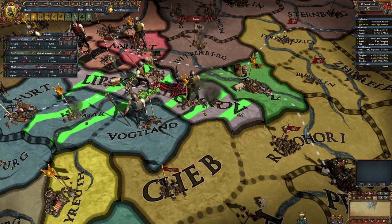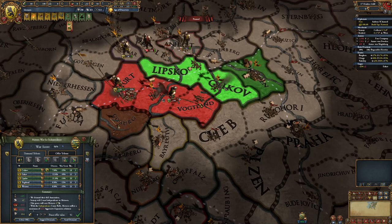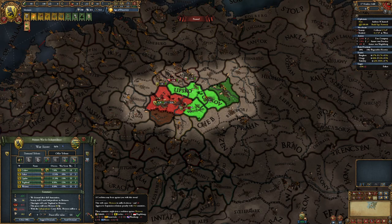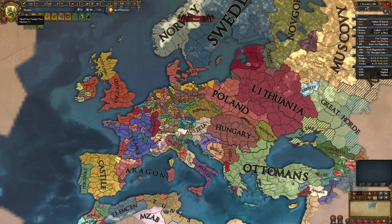Please don't take them before we get there. We have 96% warscore so we can take whatever we want — obviously a coalition risk if we take all this stuff. We are in the HRE, but you kind of want to start bordering some other nations, so I'm going to take this stuff. Don't pillage the capital — terrible idea. Yeah, so that's how to form Meissen.